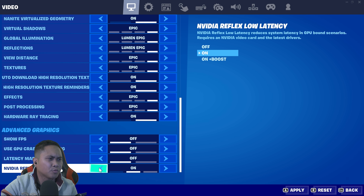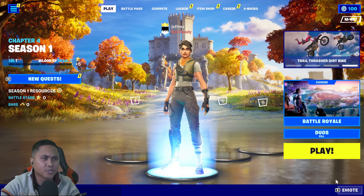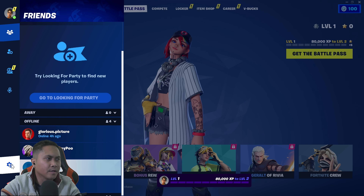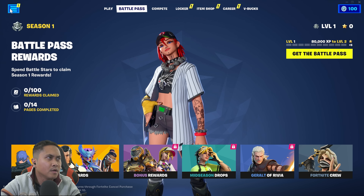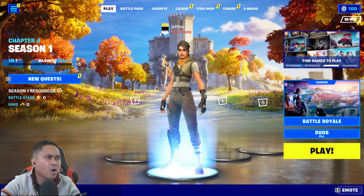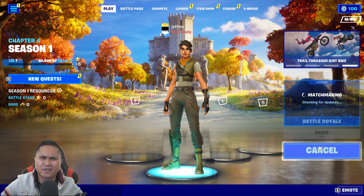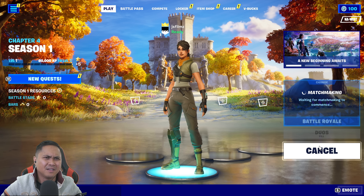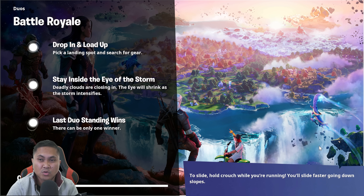I'm gonna turn off Nvidia Reflex low latency because I just want to see how this performs. Let me double-check — make sure hardware tracing is on. Perfect, good to go. Let's play. How do you play this game? I'm going to go play here — Season One battle royale duos. I'll just choose the first one. Oh man, this is duos — I feel so bad for my partner right now because I'm not gonna be doing anything here.